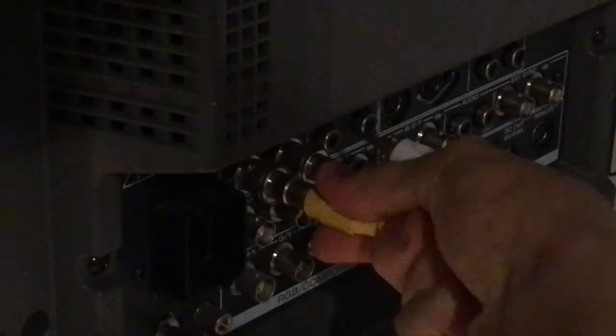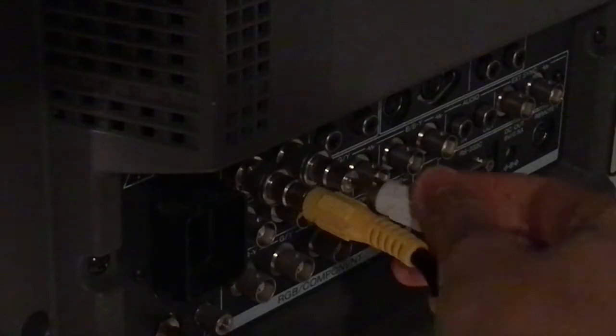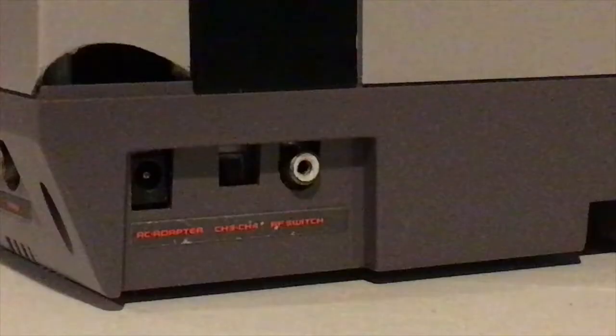A CRT works pretty much the same way if it has composite jacks. If it doesn't, you're going to need to use the RF port on the back of your NES. This works by sending a TV signal through the RF port. On most TVs this will be an F-type connection, and you can connect your NES to your TV with one RCA cable and a small adapter. Some TVs will have two screws for an antenna — if so, your best bet is to get an RF switch box.